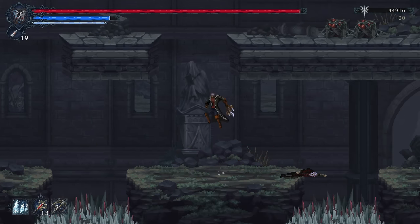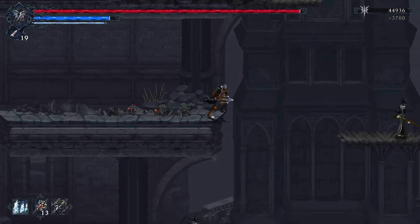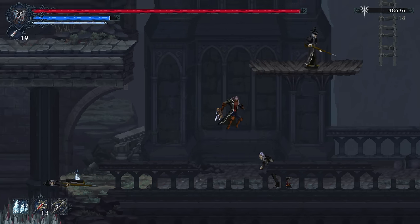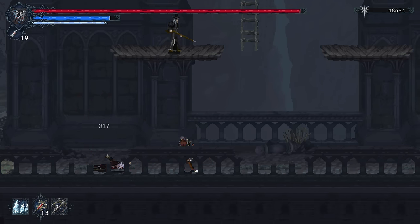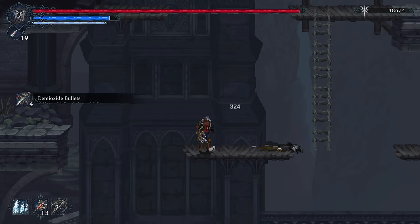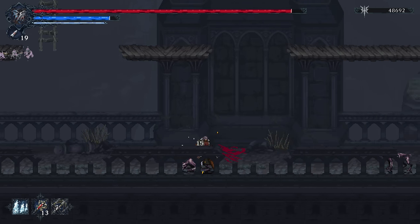In general, we do have a lot of different traversal options. We have the double jump, the hook shot, the ability to go up on certain climbable surfaces, and we get our air dash later on. So pretty standard par for course on what you would expect with metroidvania exploration and looking for stuff to do.